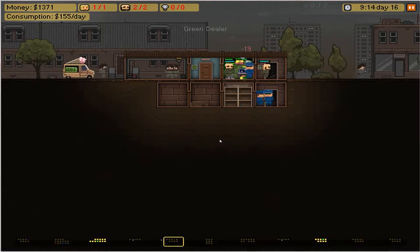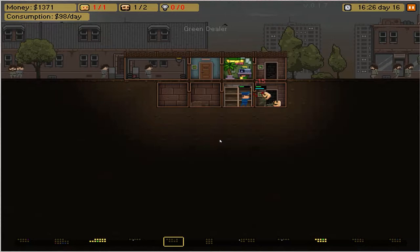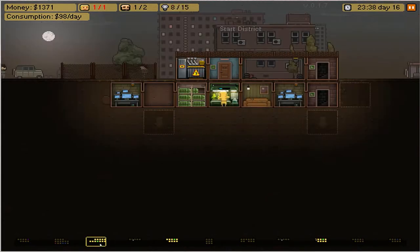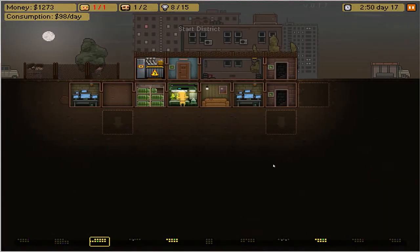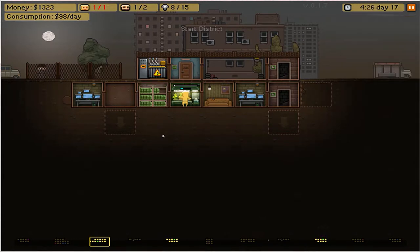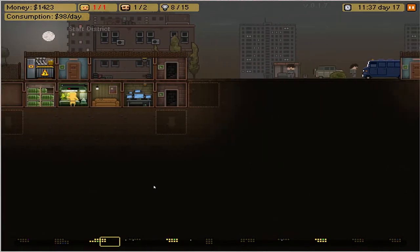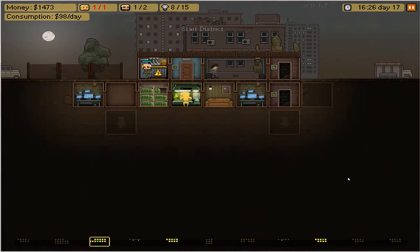Let's see — bang, cop, cop, cop, punch. Got first punch, which isn't good. Okay, took care of two of them. Can they get the third? They can! We took over, so now we've got this nice little dealer here. I'm going to move the security guard back so he can heal up. We've got tons of product to move. He's actually not producing any more product because we're full apparently — but that might be a glitch.